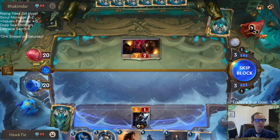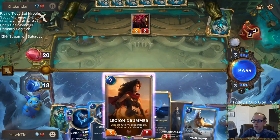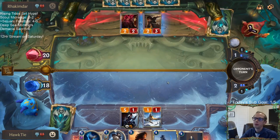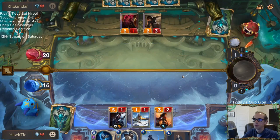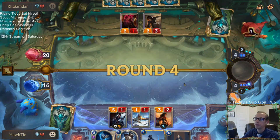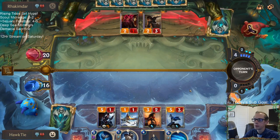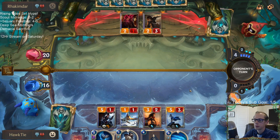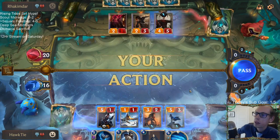It's not me, it's you. It's like impossible to block — what are they supposed to do as far as blocking goes? I guess I want to save this five-one with me having the Trifarian Assessor. I'm throwing Omen Hawk at the Demolitionists — probably unnecessary. I'm glad I have this Elixir of Iron. Why is this thing not blocking here? Surprised that's not a block.